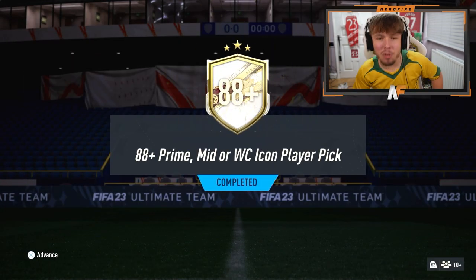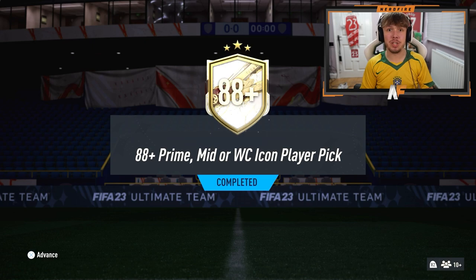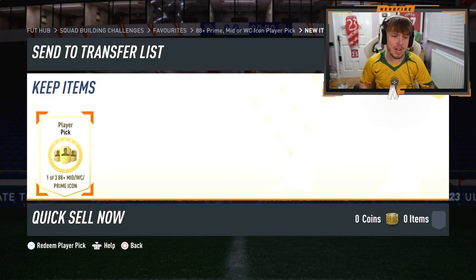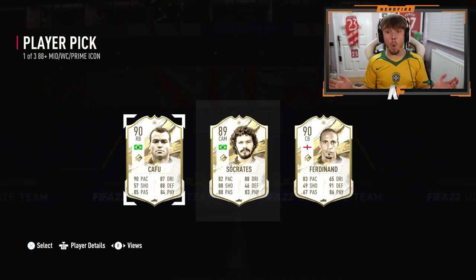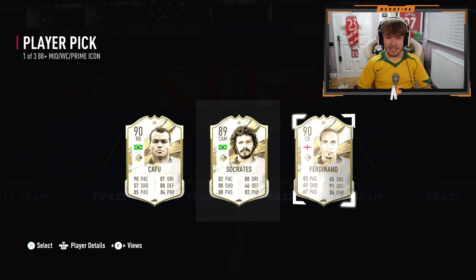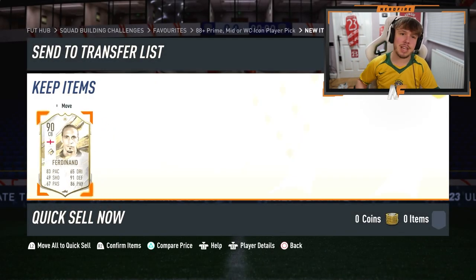All right, now we're going to open the 88-plus Prime Minute or World Cup icon player pick on my account. I'm going to straight up open it — no stat reveal. Here goes nothing. Let's just do it — three, two, one. Bang. Give me someone usable, please. Oh, Ferdinand! I've got to take Ferdinand. I'm definitely taking Rio. The annoying thing is I've got Carlos Alberto, 90, but I've got to go Ferdinand. It actually turns out Cafu's worth 740K and Rio's worth 380. I'm contemplating going Cafu — but no, I'm going for Rio. I'm not going to use Cafu anyway.